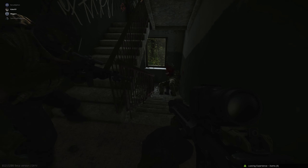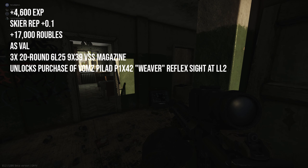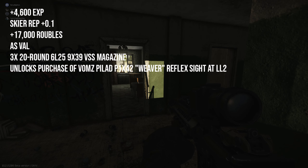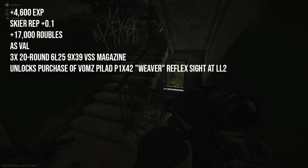So what are your rewards once you've done this? You will get 4,600 XP. Your rep with Skia will go up 0.1. You'll receive 17,000 rubles. You'll also receive an AS Val and 3 magazines to go with that. And it unlocks the purchase of the VOMS pallid with a reflex sight at level 2.